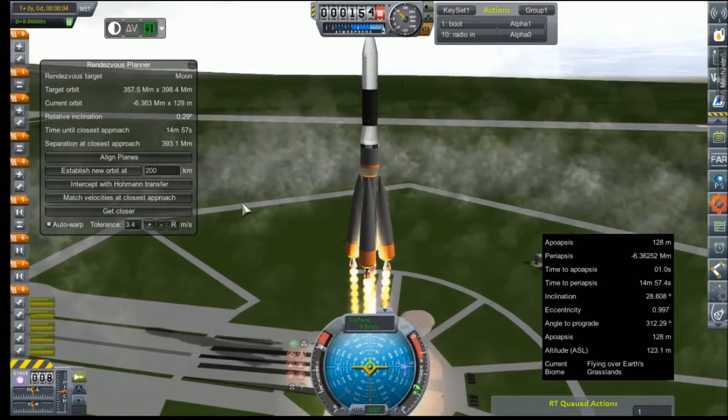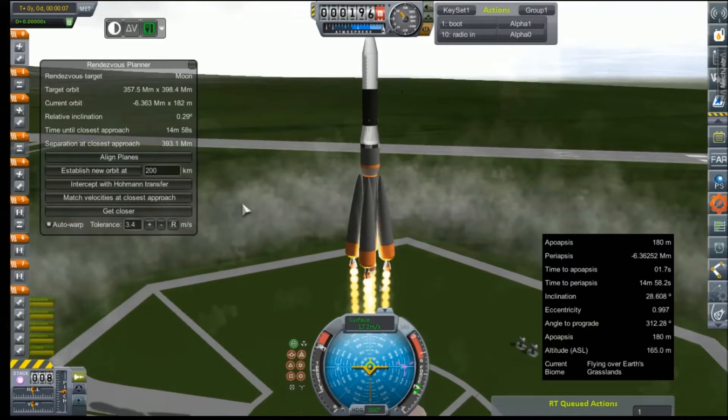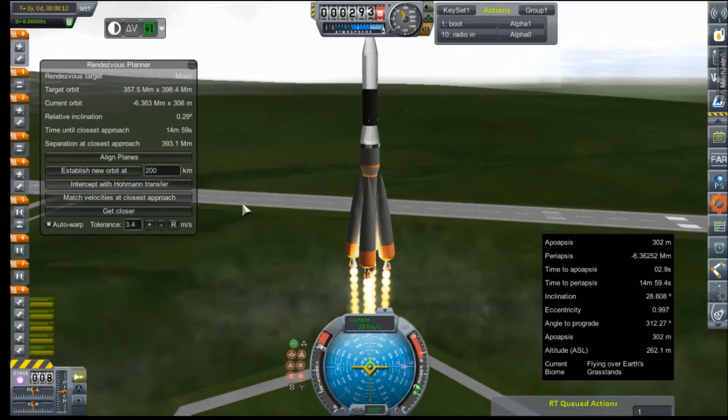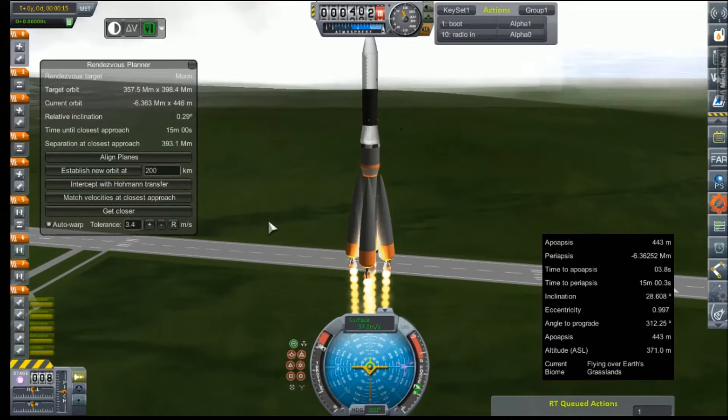This is the MAPSAT-1, one of two that we're going to be sending to Mars in conjunction with a pair of landers that we hope to get at least one down on the surface. Knowing my flight record, it will hopefully be at least one — maybe zero.